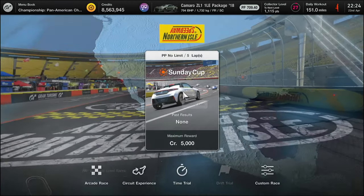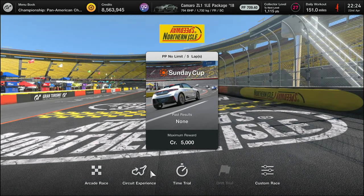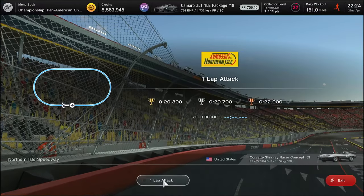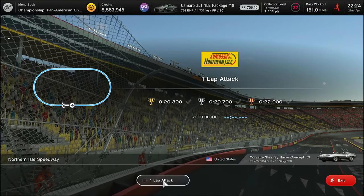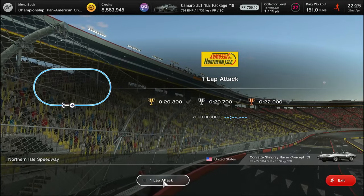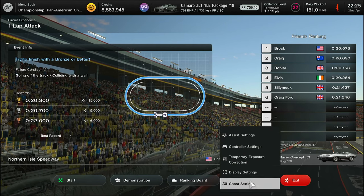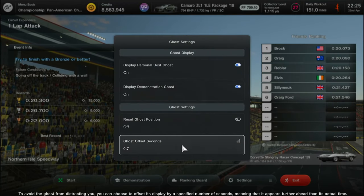There we go folks, Northern Isles Speedway — it's a very small oval. We're going to do it in a Corvette, quite an old car. Don't think it has a rear diff. This one's 22 seconds, as fast as you like, two corners. A lot of my friends are doing it there with a target time to beat.